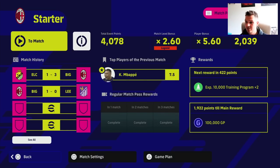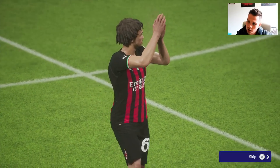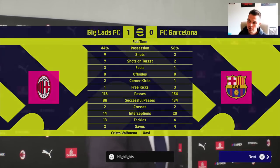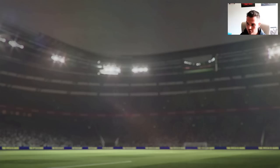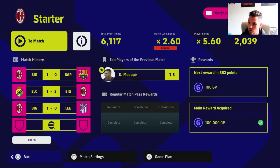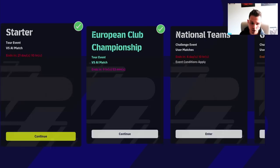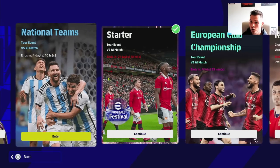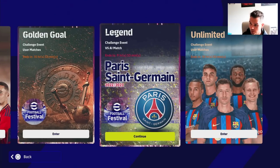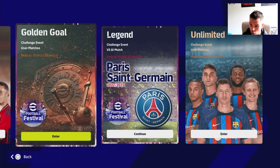We've finished this objective and doubled up on the starter cup as well — a handy way of doing it. If you're struggling against the legend AI, keep the ball as much as you can, don't get caught on the counter — similar to how you might play a top division player. When we go back to the objectives, you'll see all these objectives are complete. You can still play the golden goal one to unlock more rewards.